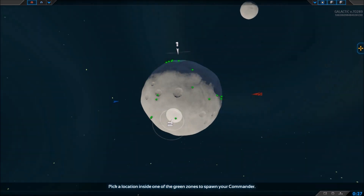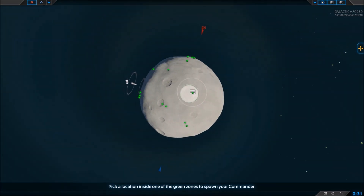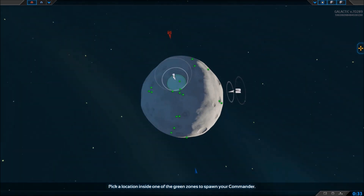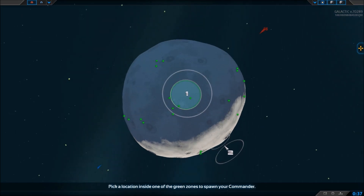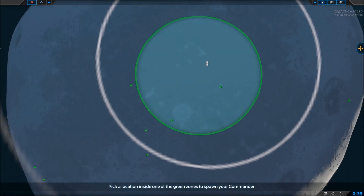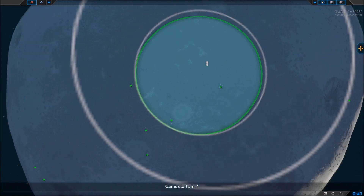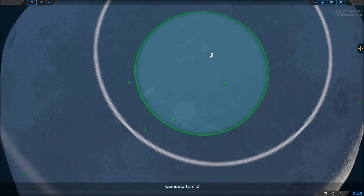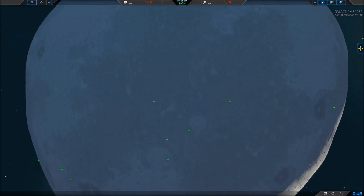First thing I'm going to do is take a look at the spawns. There's only two spawns here. Number two is pretty dreadful; number one is pretty good for this map. I'm going to spawn right here, fairly close to the metal. I'm spawning not right on top of them, so I can build a factory fairly close by.